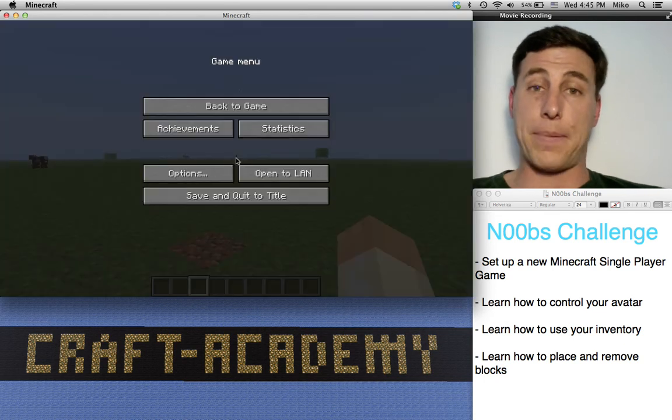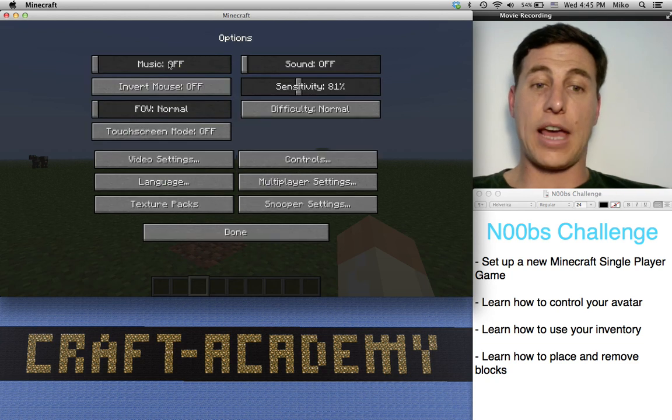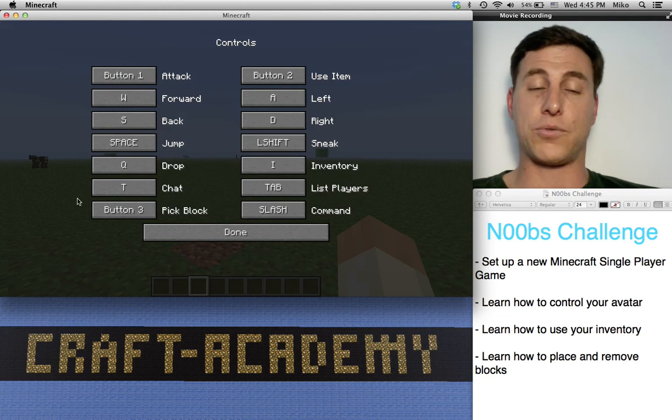So hit the escape button, and that's going to take you to the game menu, and we're going to click on options. You can set all different types of options, which you can play around with on your own time. But really, I wanted to show you the controls, because that's kind of important to us right now.